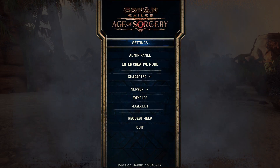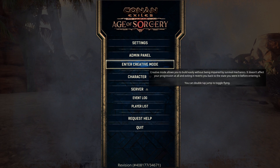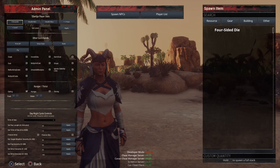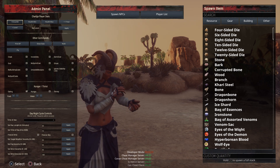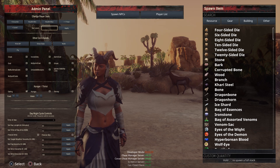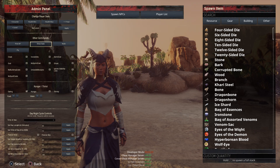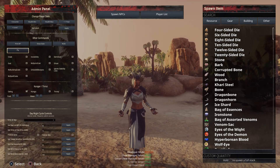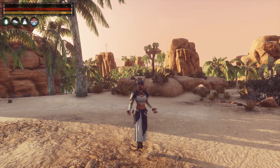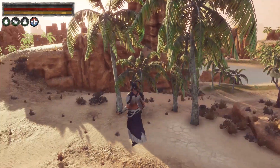If we go back to our original panel, you can now see we have an Admin Panel and an Enter Creative Mode option. Let's check the admin panel first. We can see that we can now change our player stats, encumbrance, health from minimum to maximum, feats, and level — we can set the level we want to be at and apply that. Then there are Other Commands. I don't usually use any of these with the exception of fly. If you're building and you want to get up high, this is how you do it — you can just fly all around and do all the building.